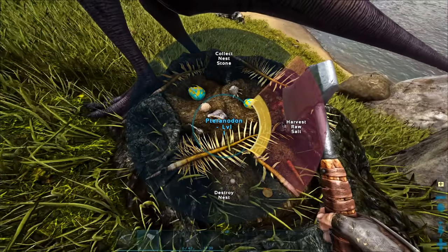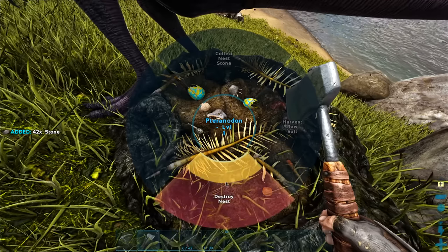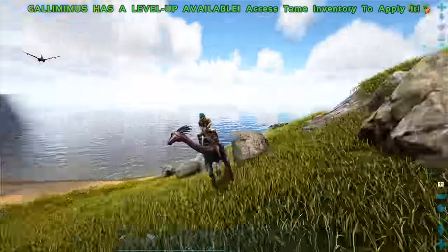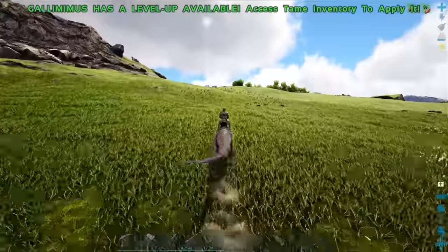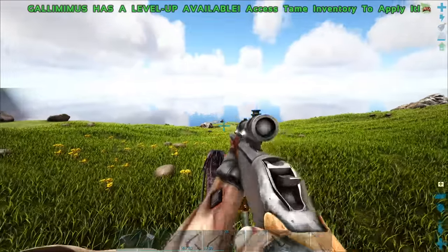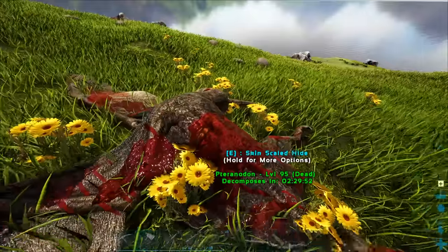They're not coming - I think that's the pteranodon nest. Let's go steal their stuff then. What is nest stone? Just regular stone. This nest is so cool looking with all the fish and stuff in it - I love it. Let me steal your egg. And they are pissed! I could probably kill that one - I could turn around and shoot it with the longneck. Boom - dead! Get wrecked pteranodon! I used to be afraid of you but now I am no longer afraid.